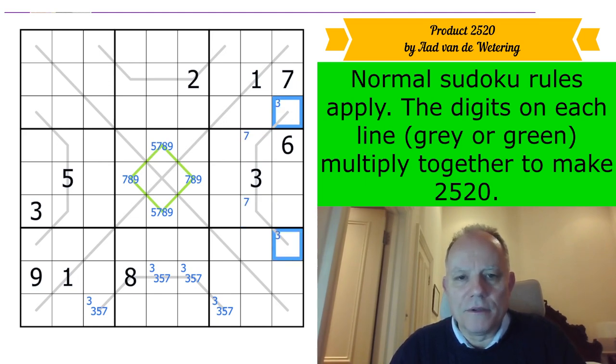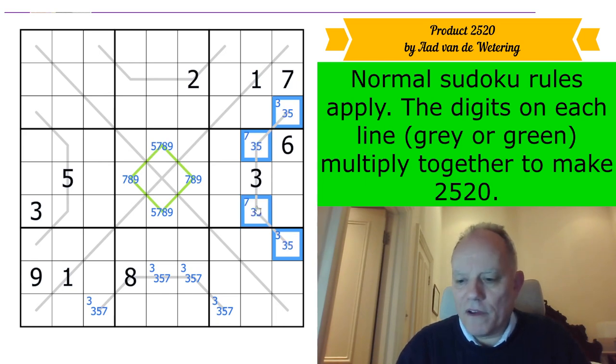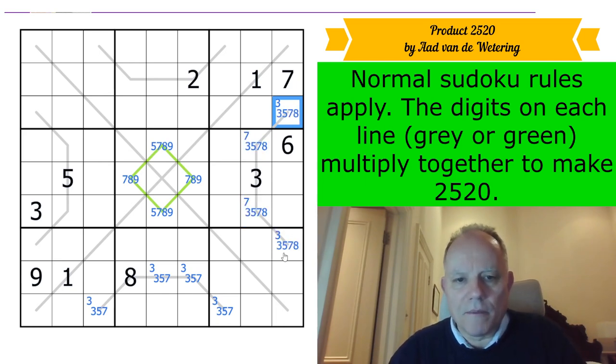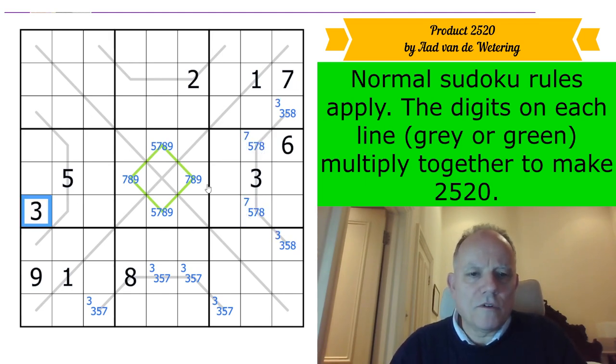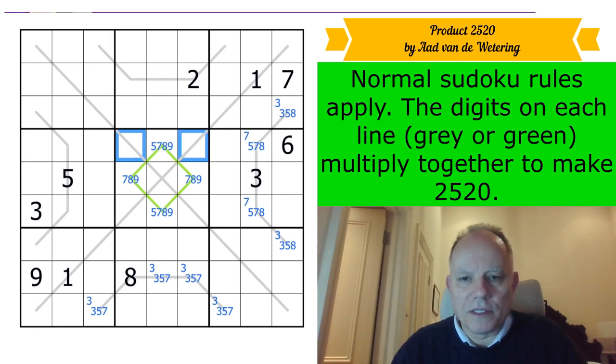So we're going to get a three in one of these two. Everything on it is from three, five, seven, or eight — and these ones can't be seven, and these ones obviously can't be three by ordinary sudoku. I can see I've got a three in one of these two cells. Now, are there any numbers that can't be on it? I think 2520 has been selected partially — maybe it is even the minimum, the lowest common multiple of all the sudoku numbers. Do let me know because I'm always interested in that kind of stuff.